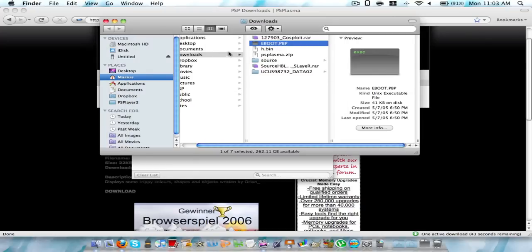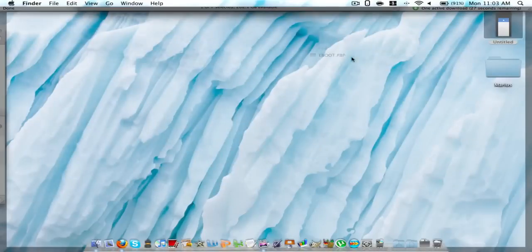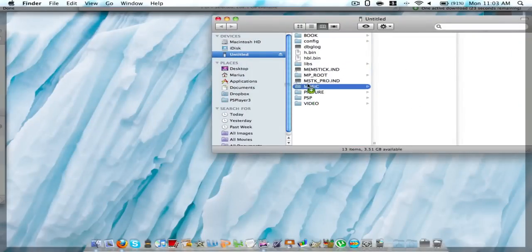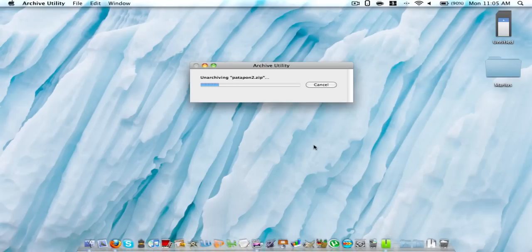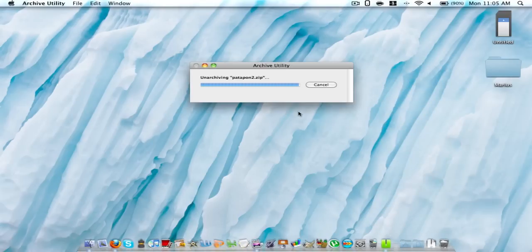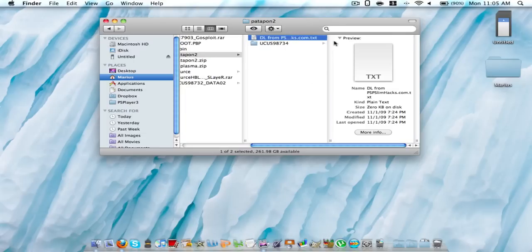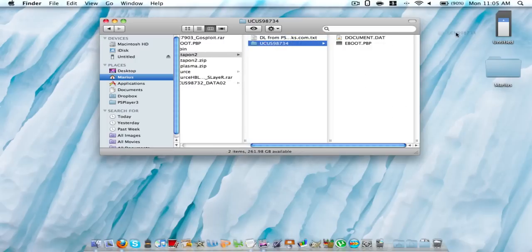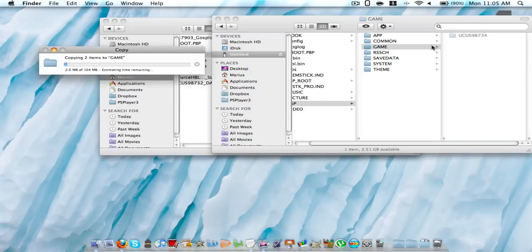Patapon 2 is almost done. Here is what I just downloaded and it has the eboot.pbp file. You're going to extract that and get it into your PSP root folder. Okay, now the patapon2.zip — you're going to unzip it, extract it. I use the Archive utility that came with Mac. And you're going to drag this whole folder into your PSP folder, into PSP, into Game. And now you're done.